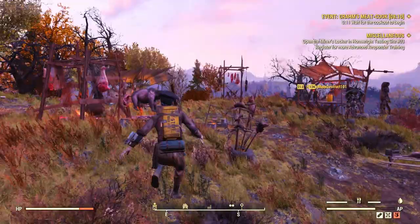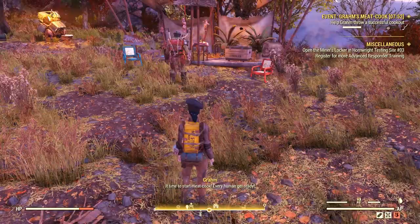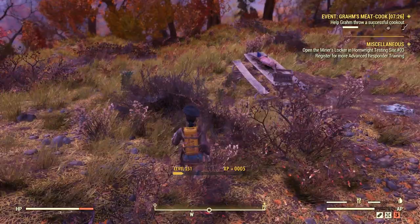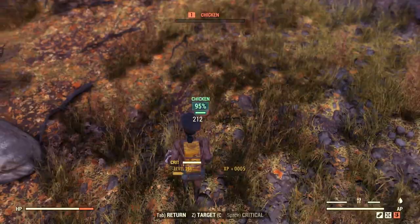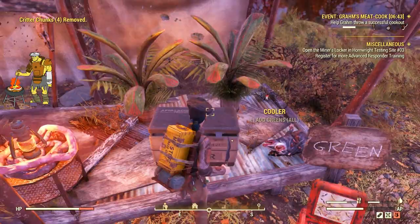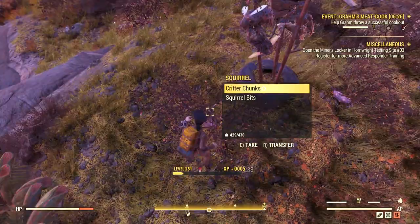The goal of this event is to help Graham cook meat. You have several subtasks to fill a meter bar that appears in the top right of your screen. Some of the things you can do: collect green plants, clean spots, kill critters like squirrels, beavers, and opossums around the event area. Don't forget to pick up their critter parts or bits because you need to deliver them along with your greens. Keep an eye out for wood as well, since you can deliver wood for the fire. You can also clean the place — no one wants to cook around rotten things.